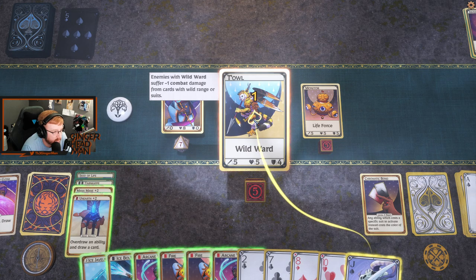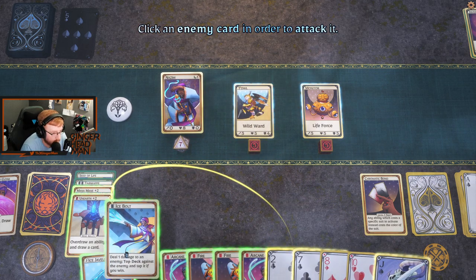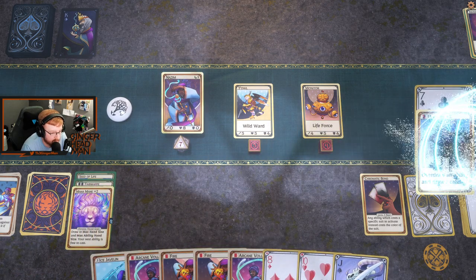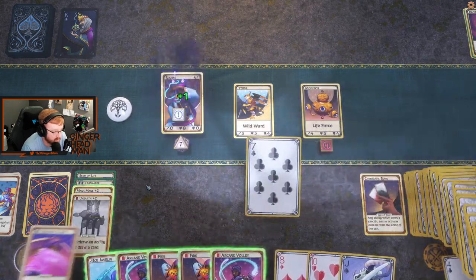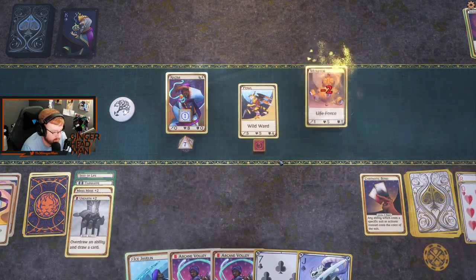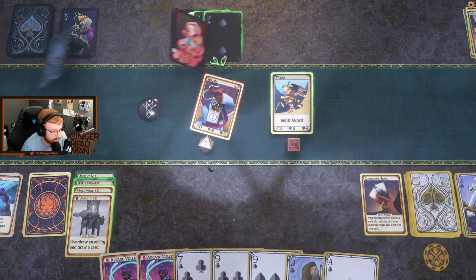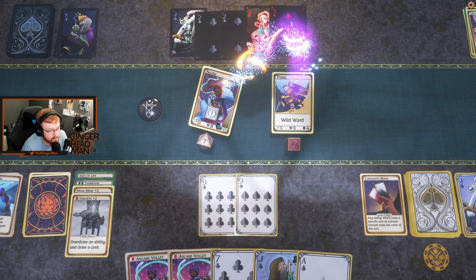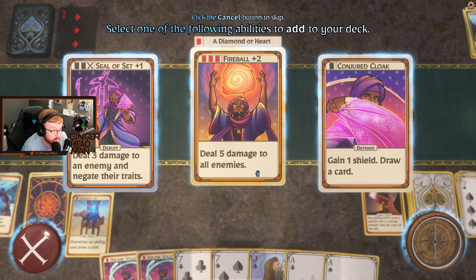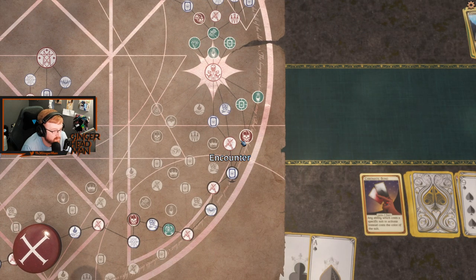What is a Wild Ward? Suffer minus one combat damage from cards with wild ranger suits. Why don't you ice bolt me — oh that was close. Okay, why don't you Unearth me. We definitely want to conjure cloak here because we're going to be taking damage. I think I'd rather just fire, fire, and then ice javelin. Oh no, I can't beat him — but I can! Nice. Overdraw — add an ability. Fireball plus two. Yeah, I think we can take that, I think that's pretty good. The Seal of Set is pretty good too, but Fireball plus two is just cream of the crop.